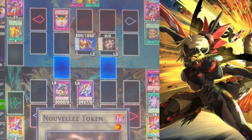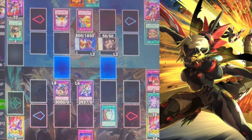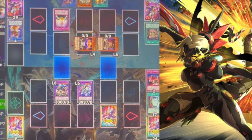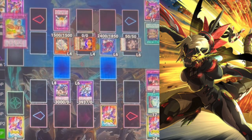He draws a counter trap — doesn't matter. He tries a ritual summon in defense position, uses a trap card to make a token, then passes with just the counter trap. At this point we have two big monsters completely Skill Draining him. The only thing he can possibly activate is the incantations, but as long as I push through it doesn't matter. I activate Duality, he counter traps since there's nothing else he can do. I'm never going to activate my fusion monster's effect to make his monsters' attack equal to mine — if I do that they'd trigger because Skill Drain only works while their attack is higher than my life points.